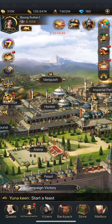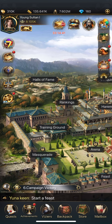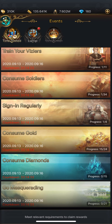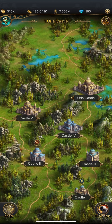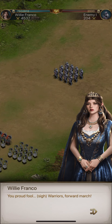'Go masquerading' — I don't think I have masquerade open yet, it's locked over here, but if I wanted the rewards I would go to the masquerade. 'Consume gold' — the best way for that is leveling up guys. 'Consume soldiers' — go to campaign and just start using up the soldiers.